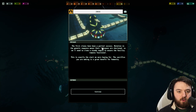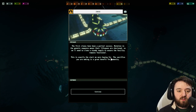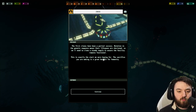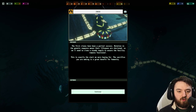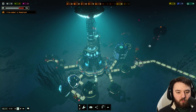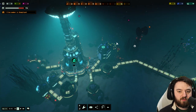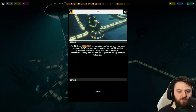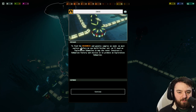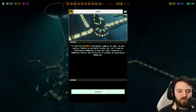The first clones were a partial success — mutation in the genetic sequence means their lifespans are shortened, so we need to clone a steady supply. The sacrifice you're making is of great benefit for humanity. Now we can't exactly put them to work anywhere at the moment. We need to explore to find resources and genetic samples.